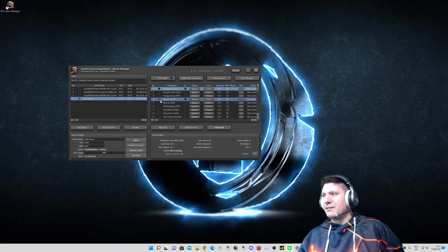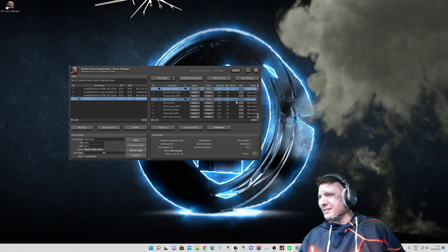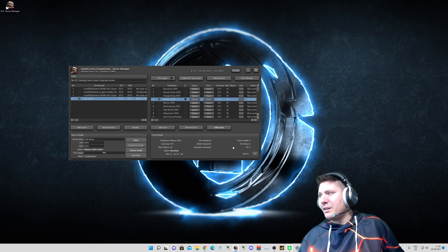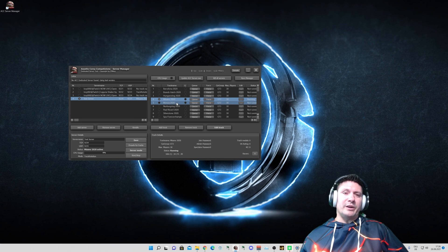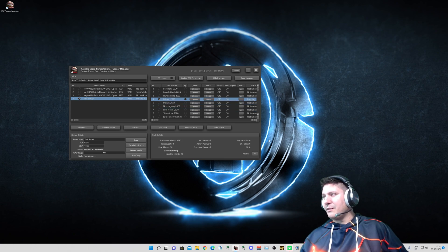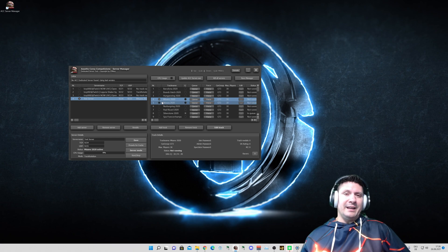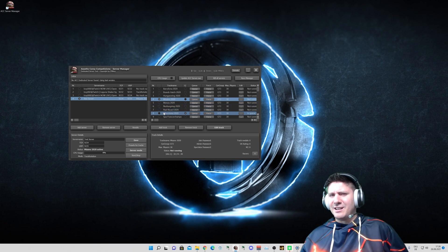So the dot is now on Misano. You can see here Misano 2020 is active. Here are the most important infos with join password and admin password and so on. You can make a queue list as well. Let's say we're still on Misano, we've finished qualifying and want to vote for the next track — let's say Silverstone won. Then we click here on queue, and if Misano is finished, the server automatically disconnects and instantly reconnects with the new server Silverstone. That's impressive — thank you Mikey for this super amazing tool.